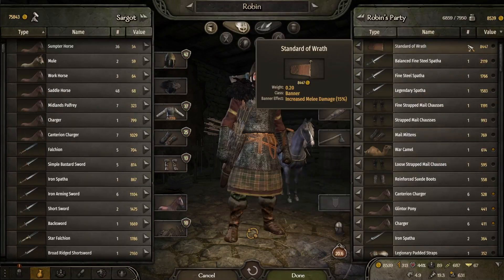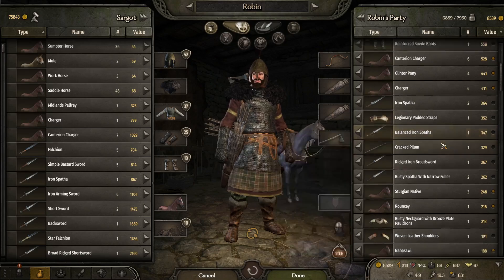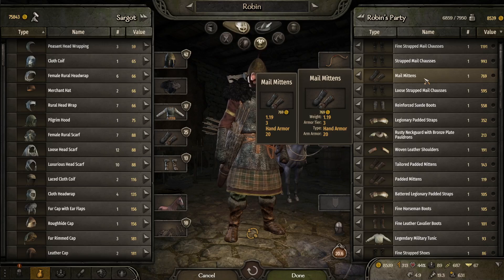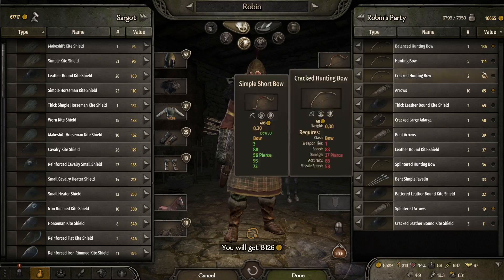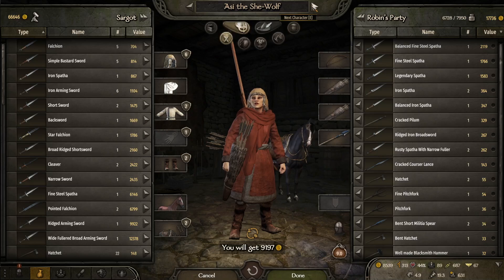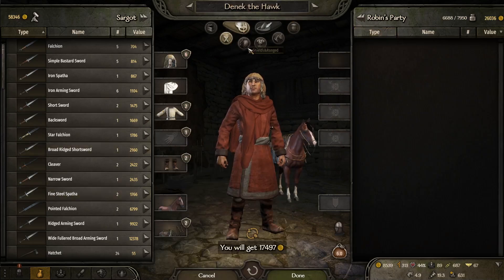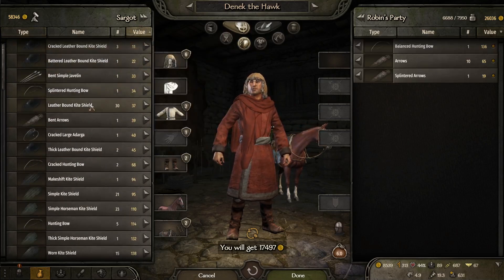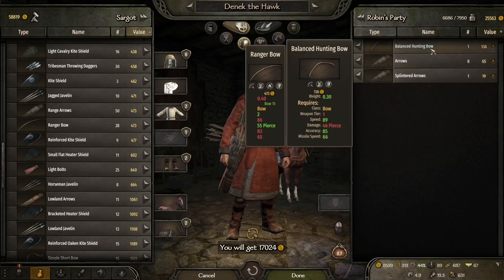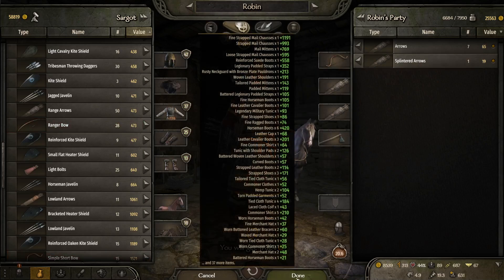Trade. I've got a lot of nice things to sell here. If I have any better armour, I will. Foot armour I don't really care about — get rid of them, get the money. Don't need any bows or swords. You don't even have a bow. I will buy you a bow though — just a light bow. You can have a Ranger bow with some of our gold. I'm going to get 17 grand, which is always beautiful.